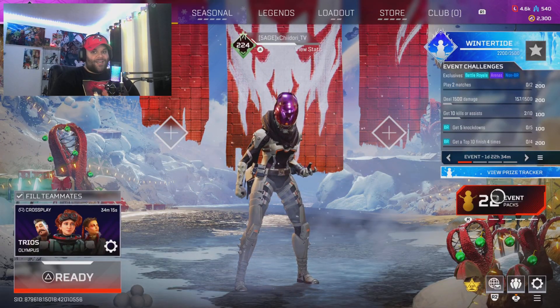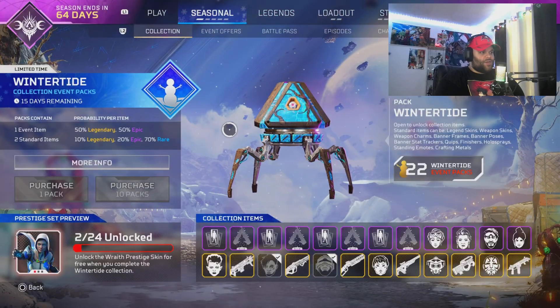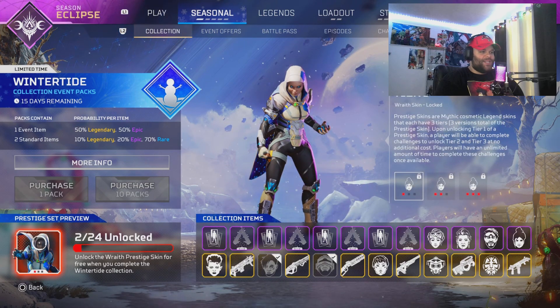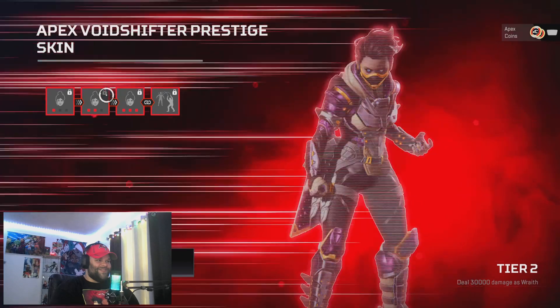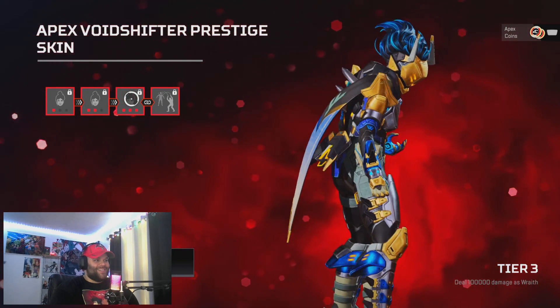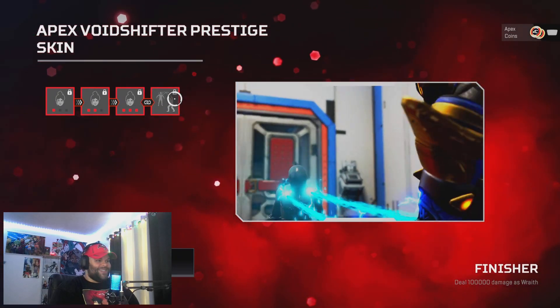I already got the 22 event packs ready to go. Before we start opening the packs, let's look at the Wraith skin real quick. This is the event right here — Winter Tide. Look at this Wraith skin: level two, level three — and then we're gonna get to the finisher. Look at that finisher!